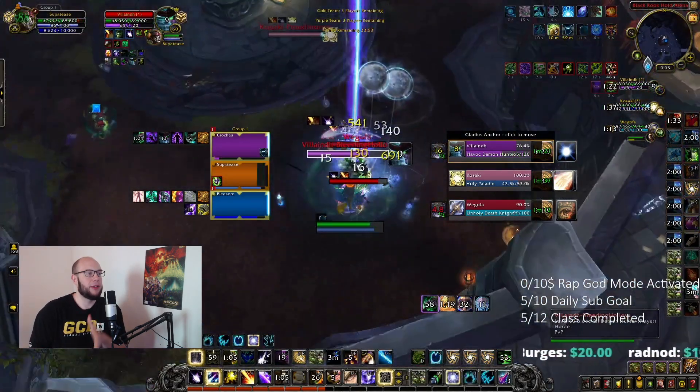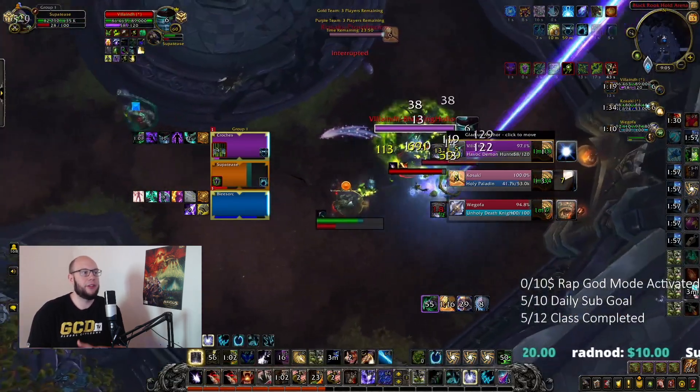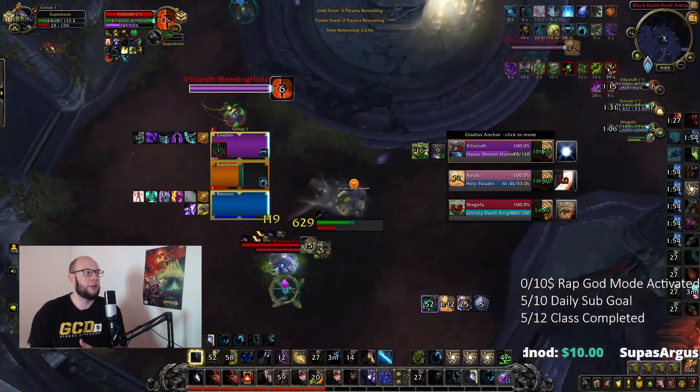When we're in Eclipse, this is when we want to be using our Kindred Empowerment, our Fury of Elune, and dumping our Star Surges. But the enemy has used a defensive cooldown here with Blur, so I'm holding my damage. I'm going to root the attackers and then reposition away, because I use Solar Beam to interrupt the Paladin cast.